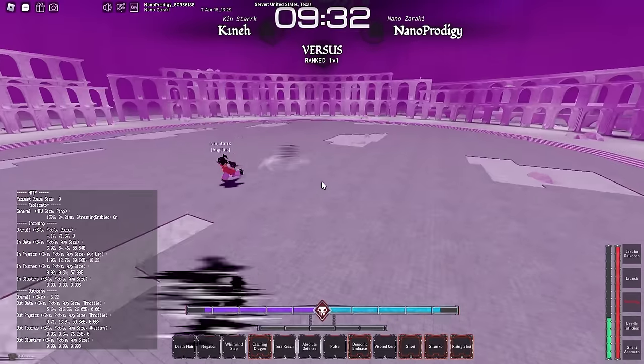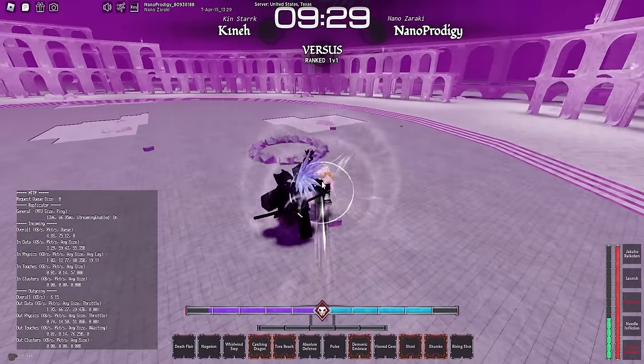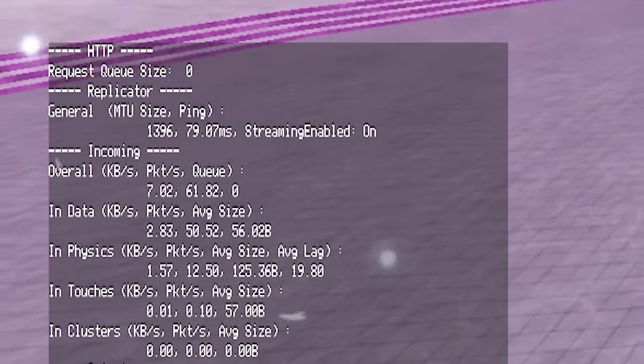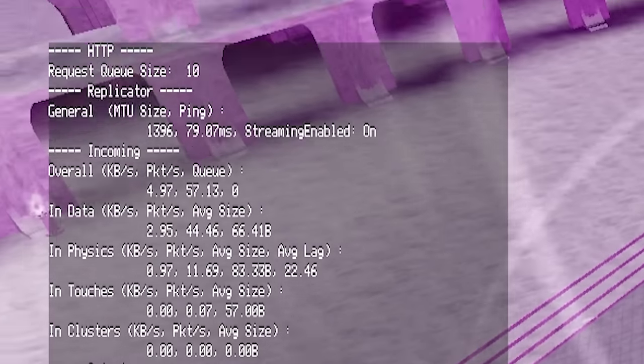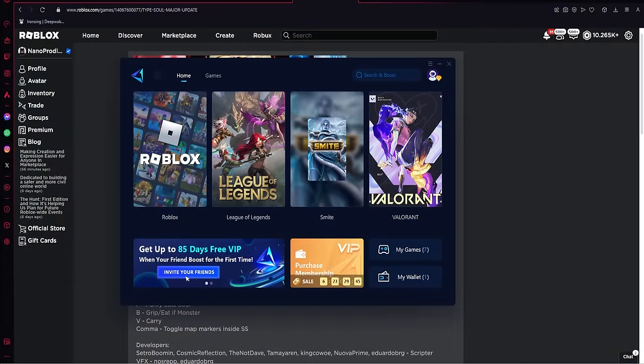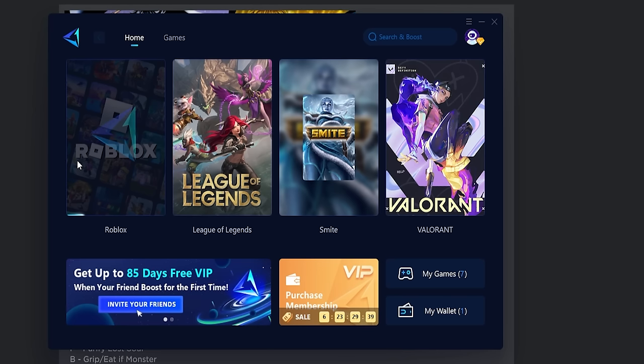Shout out to my people over at Gear Up Booster for making this possible. You can see my ping right now without Gear Up Booster - it's pretty mid. But after this match is over I'm going to show you the power of Gear Up. The steps are pretty simple: open up your Gear Up Booster, click on boost, let Gear Up do its magic. Once you're in the boost, all you have to do is click play on your favorite game.